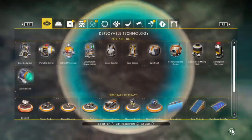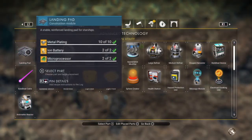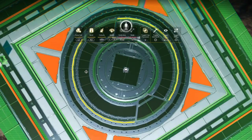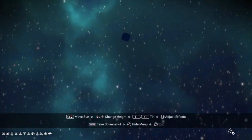Greetings travellers. Although building a low-orbit base can be great fun, sometimes you might get stuck in the situation where your base computer is built too high and will become invisible on reload.